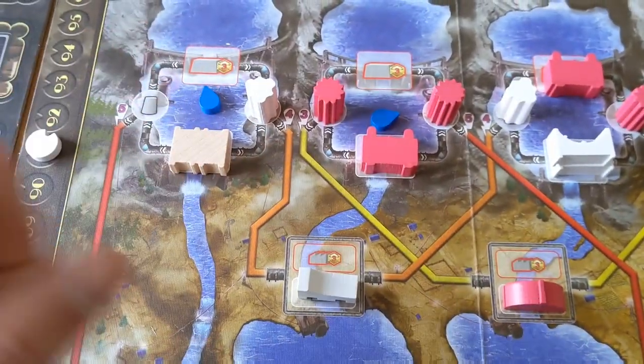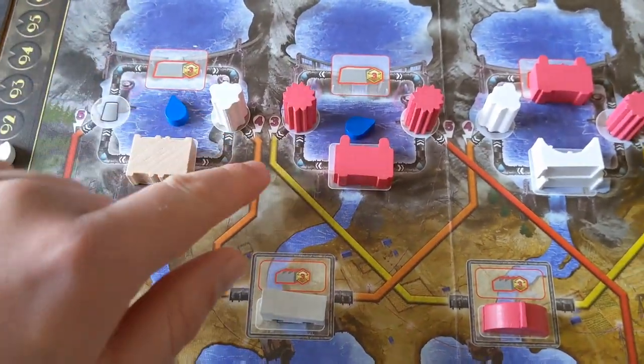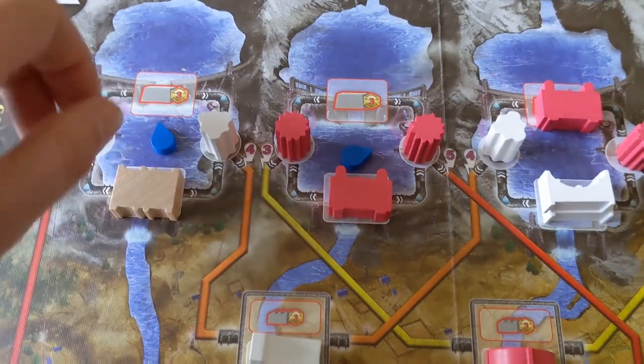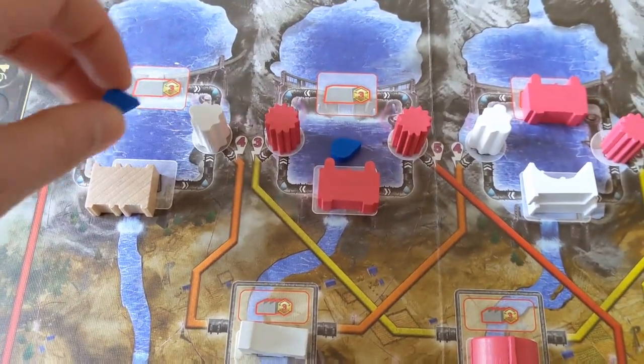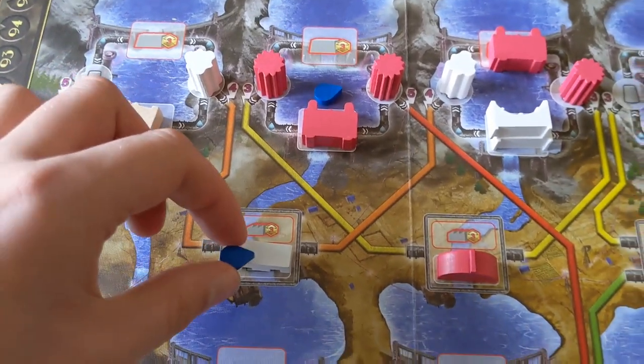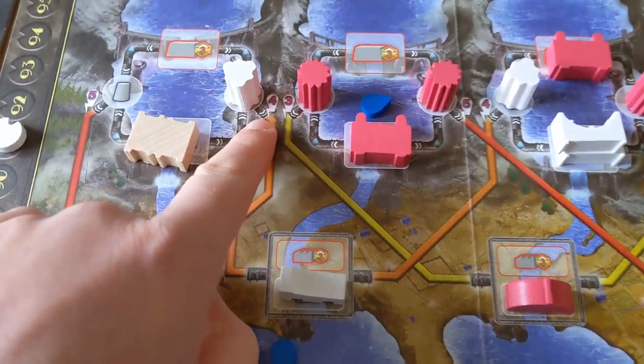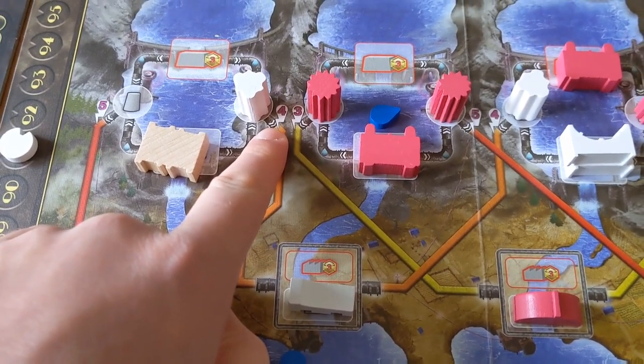Once you have all three of those, you can choose to convert that water into energy based on the value here. If I wanted to convert this one into energy, it would get put through this conduit and spat out with this power station to get me four energy per raindrop that's gone through it.